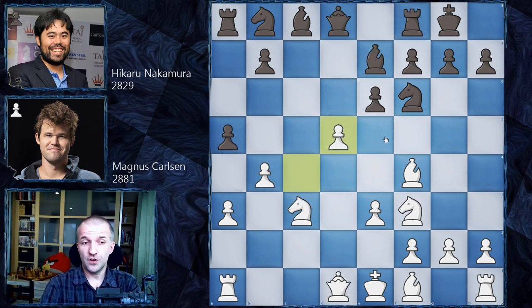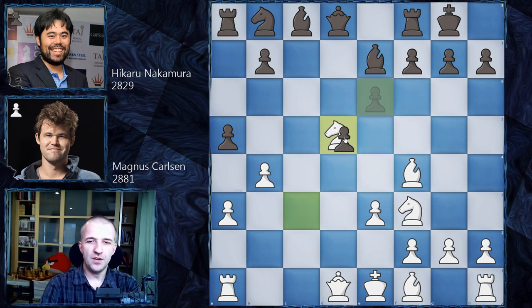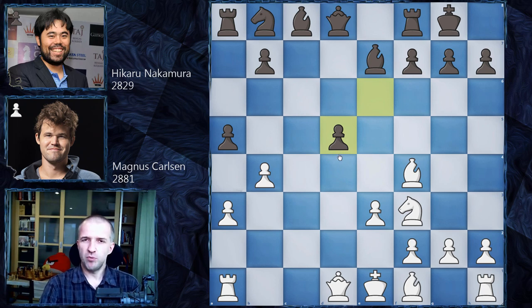But Hikaru didn't go for that; he went for a more silent continuation. We have knight d5, and now he takes on d5. In this position Hikaru is going to play with the isolated queen's pawn, which is very tricky. Usually this is a very big weakness, but sometimes it can also be like a trampoline for your pieces to attack the position of the king.